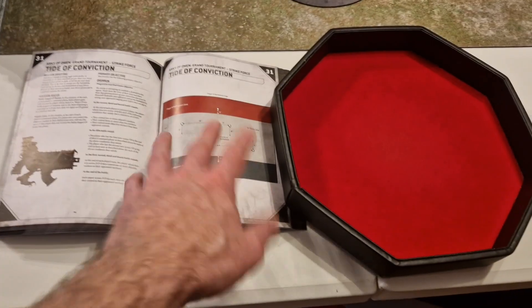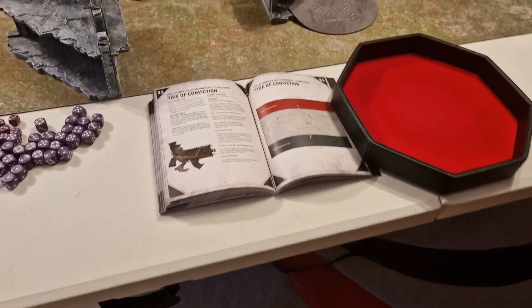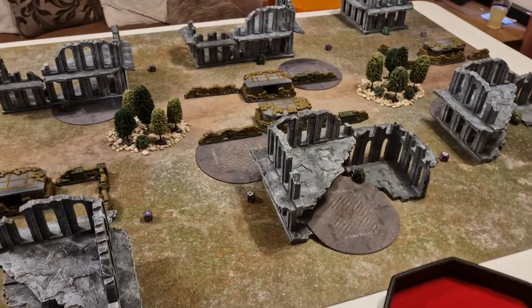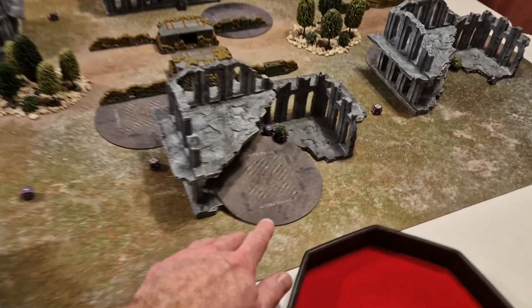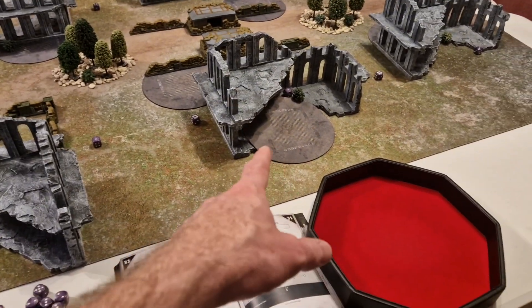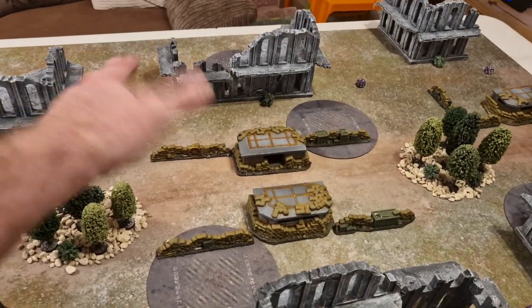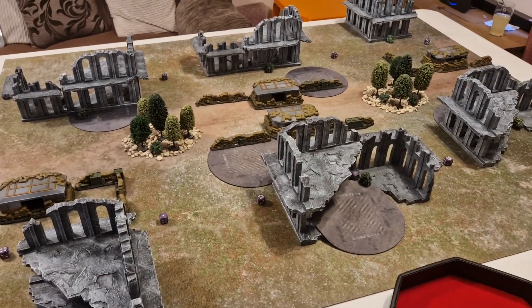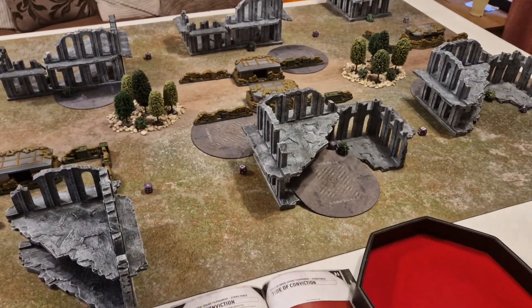They look random but they're not — I've done them like the book says. I'm going through all the missions in order, although the videos may not be. For this mission you need to hold two, three, or more objectives for four, eight, and twelve points respectively. If you don't have your home objective, you need to roll a four-plus to get your CP, so make sure you keep it. There are also extra primary points for taking objectives in your opponent's deployment zone at the end of your turn and the end of the battle — so you want to overrun across to the other side.